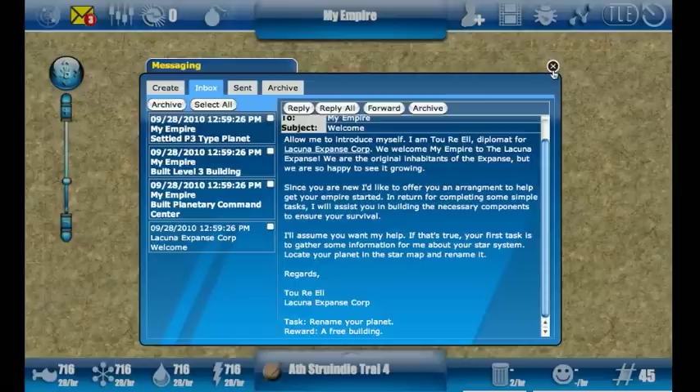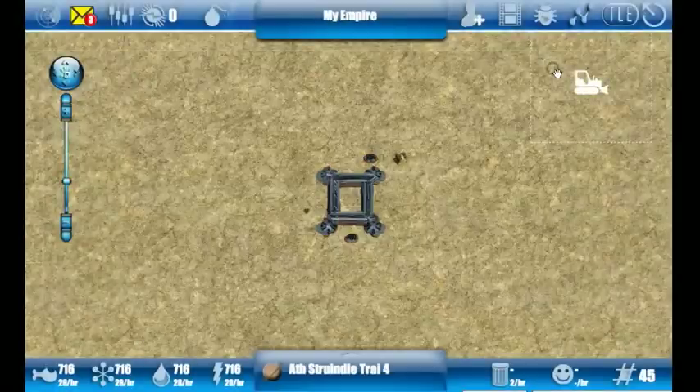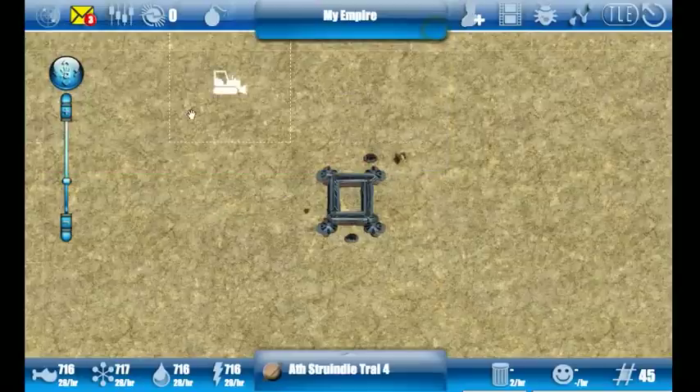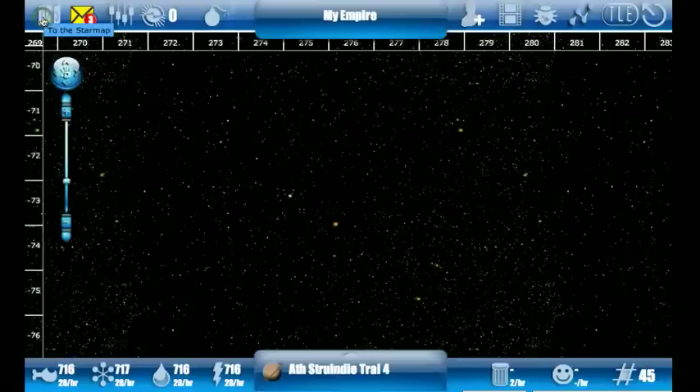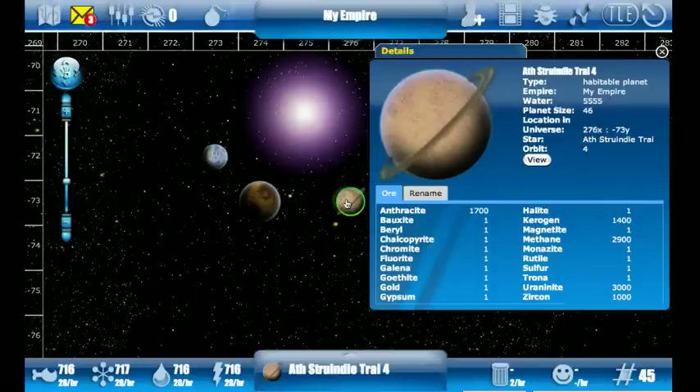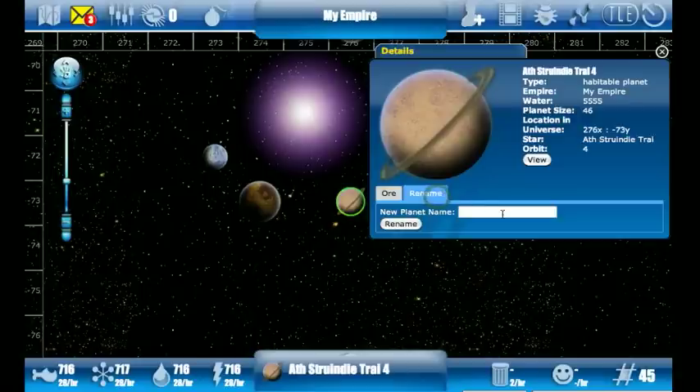This is very easy to do and there are two ways to do it. If you prefer, you can simply click on your Planetary Command Center and go to the Rename tab. We can also go out to the star map, view our planet, and go to the Rename tab there.